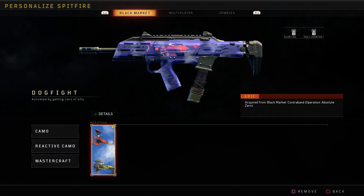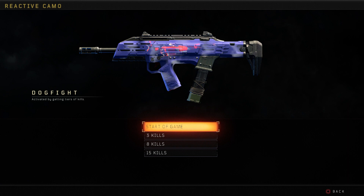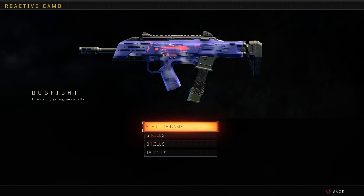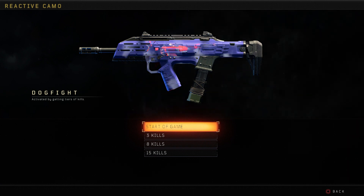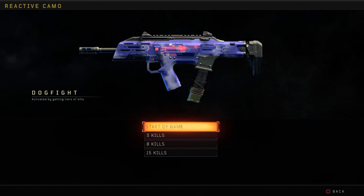It is tier 70 for this and there are four different stages to this reactive camo, so we're going to go ahead and check them out and see what you can get. At the start of the game, this is what the gun is going to look like. It progresses at 3 kills, 8 kills, and 15 — so four different camos rolled into one basically.